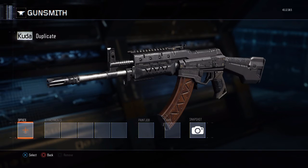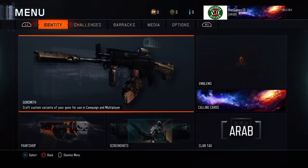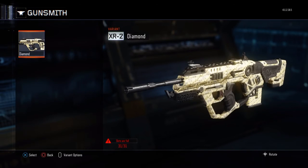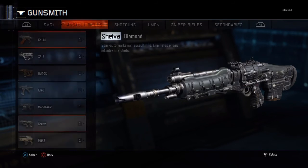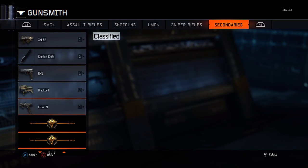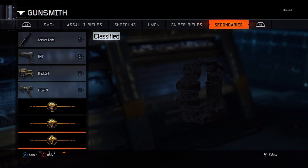It worked! It'll say 'Duplicate' — whatever gun you duplicated it to. Now what you want to do is put the diamond camo back on, press circle, and save it. Now you've got the diamond camo — this is the sickest glitch I've ever seen. Hopefully they don't patch it soon. You can have any camo on any gun — you can even put Red Hex on the combat knife, or put camos on the butterfly knife and knuckle dusters.